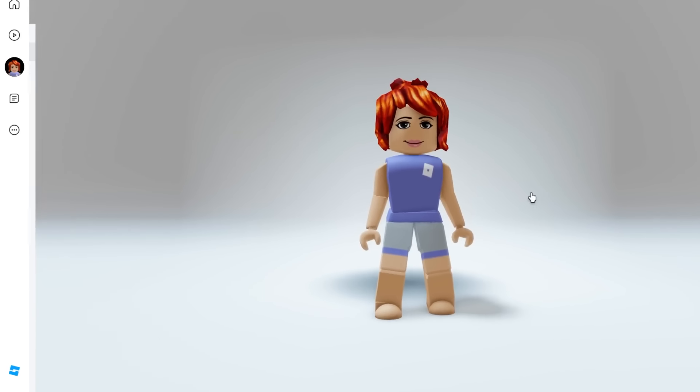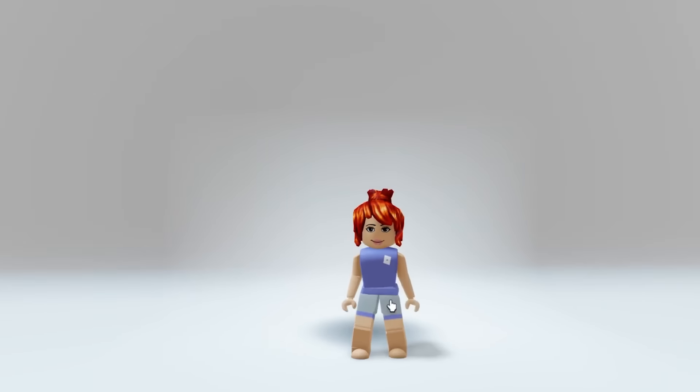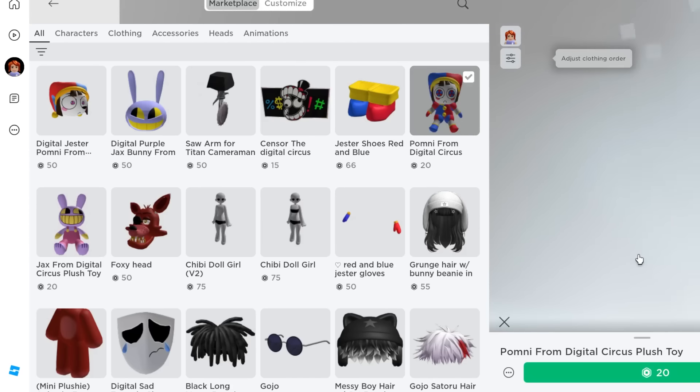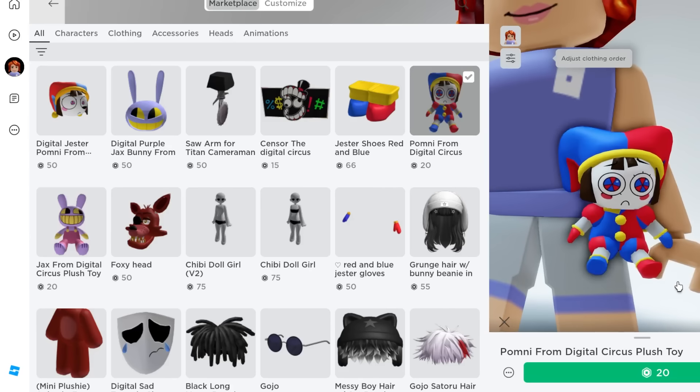Here we are with my default character and a cute bacon girl. Let's start by going to the marketplace — oh my gosh, it's trending so hard. We already have Pomny here, and there's even a cute Pomny plushie toy, but it doesn't quite look like her, so let's dress her up properly.